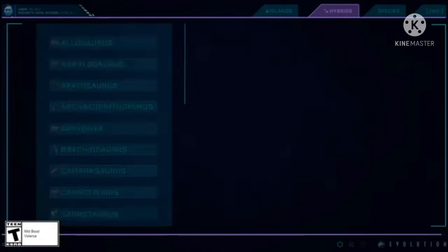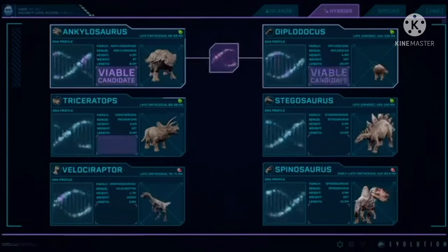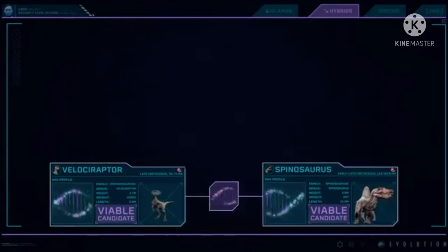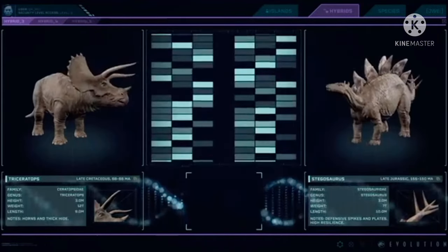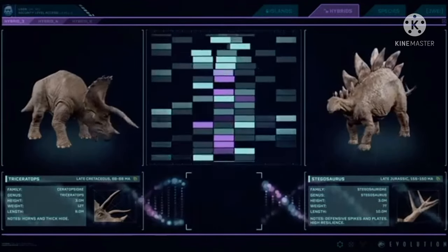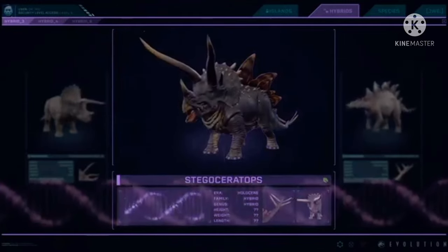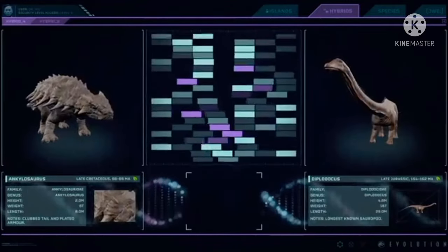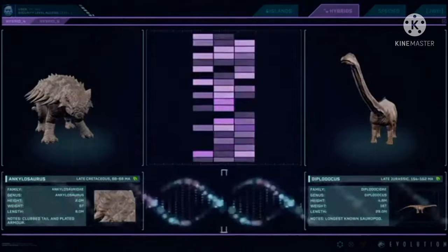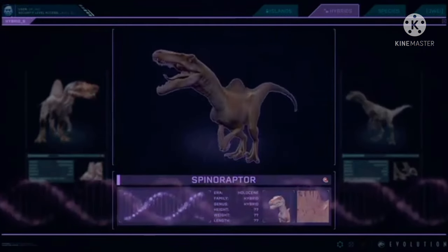Could pterosaurs attack the helicopter you're using when trying to recapture them, similar to how in the first Evolution game, if you were near a dinosaur and started aggravating them, they would attack you — very brutally, I might add. Will this be the same with Pteranodons? And as for the Mosasaurus, what if it needs recapturing? Are you going to use a submarine, like the one in Fallen Kingdom? That would be creepy.